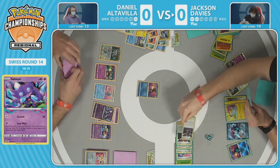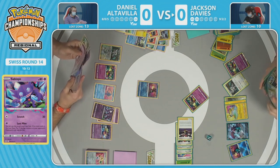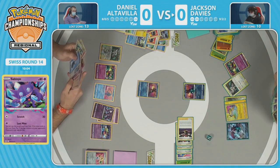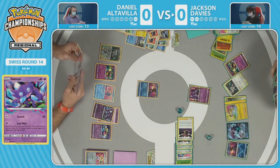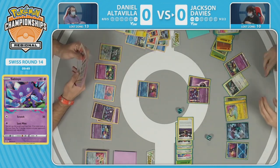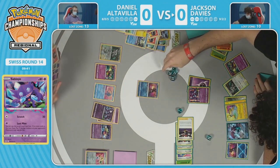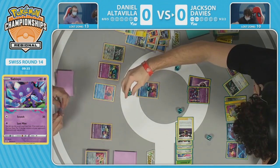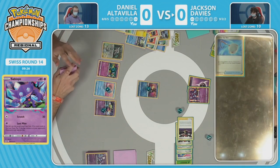Raihan gets a switch card — loss zone again. Jackson is just trying to figure out if there's a way to take the last two prizes this turn. Manaphy is carrying so much weight in this matchup for both players, holding back the floodgate. Radiant Greninja comes to the active, switch card brings it back to the bench to heal the damage off, and now Sableye is in the active. That energy attachment for turn is good to go on the Sableye, but no Zigzagoon ping plays — 12 damage counters come down on the field.